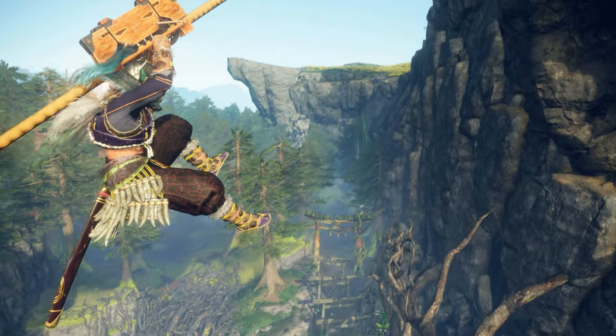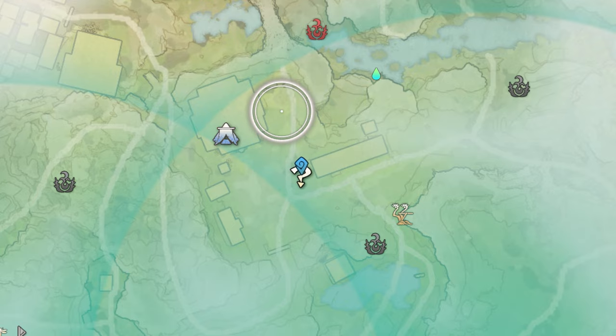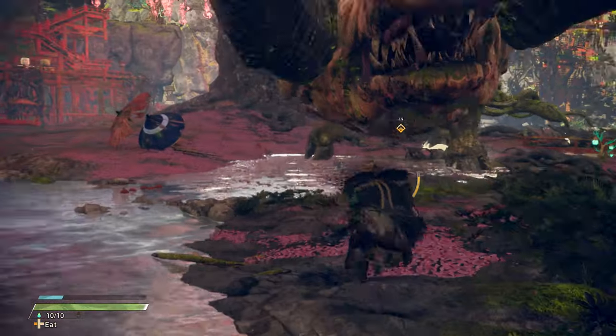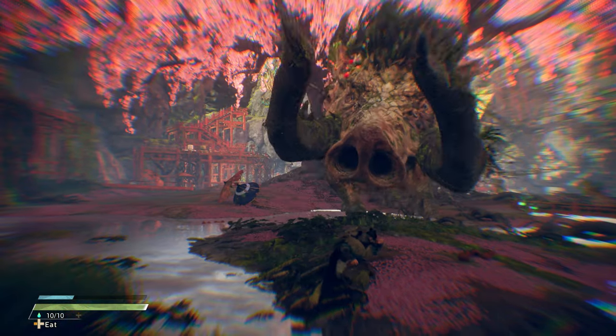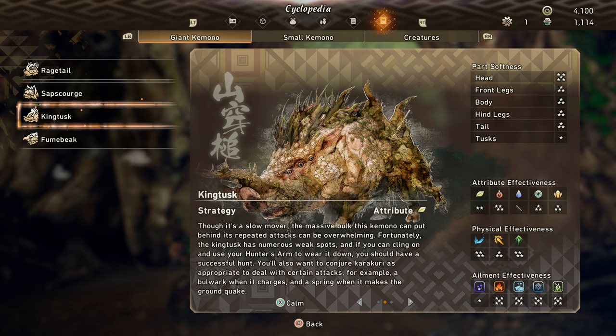I explain why in my Wild Hearts time-saving video linked in the description. One important thing to know is that a monster's page in the Kemono Cyclopedia won't appear until you've encountered that monster — but you don't have to fully hunt it first. Just find the monster, give them a couple of whacks until their name card pops up, then run away. Now you have their monster info in your guide and you'll be ready to take them on in any future hunts.